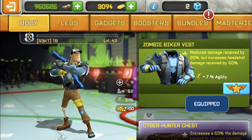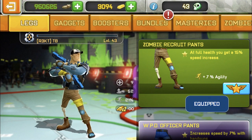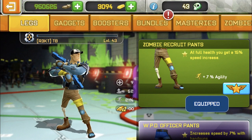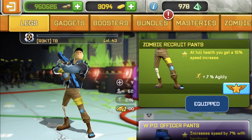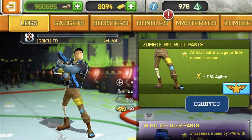For pants I'm gonna be using the zombie recruit pants. At full health you get a 15% speed increase — that's basically the whole video right there. All the armor pieces also give 7 agility each, so you get 21 agility total, plus the 15% speed increase from the zombie recruit pants. Overall this setup gives 7% damage increase to handguns, 20% damage reduction, and 21 agility plus 15% speed at full health.